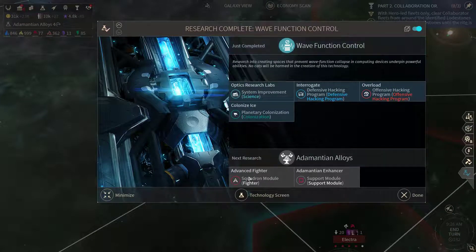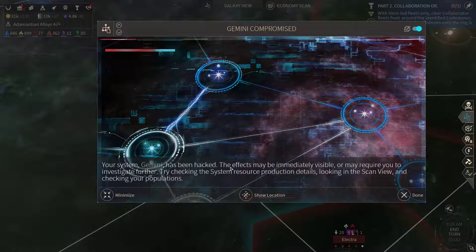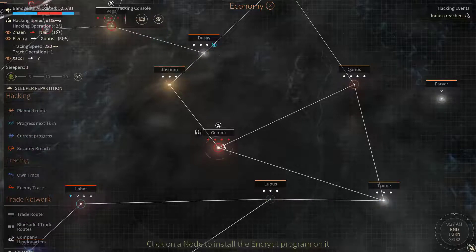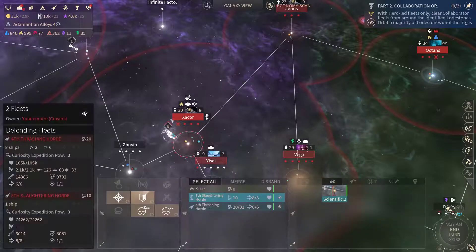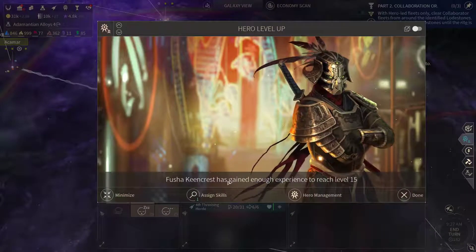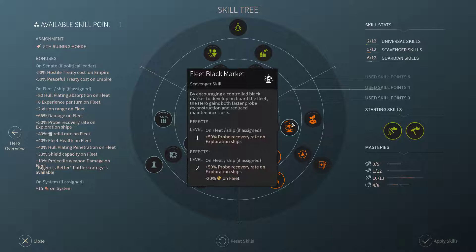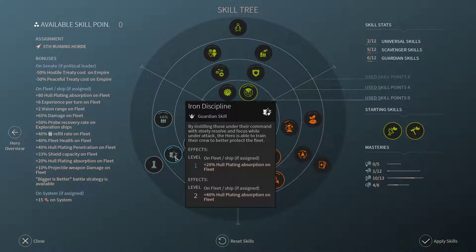Wave function control is on. Now we're gonna get the adamantian alloys for the adamantian enhancer. Gemini got compromised — we need to get some defenses here, so let's get an encryption on Gemini. We've got a pirate mark on Lost and a level up on our hero. Renegade Master — not interested. Vox Populia as well. I could get the fleet black market but I'm more interested in increasing the capabilities of my ships, so let's get the hull plating absorption.